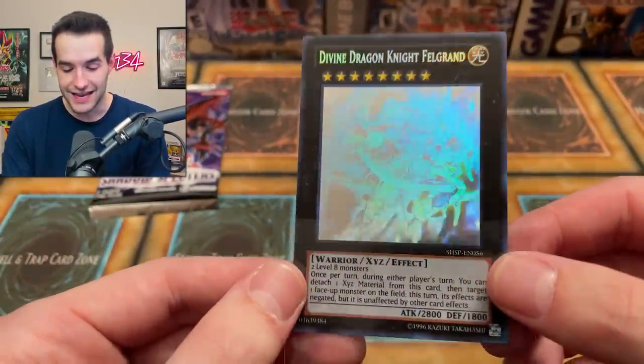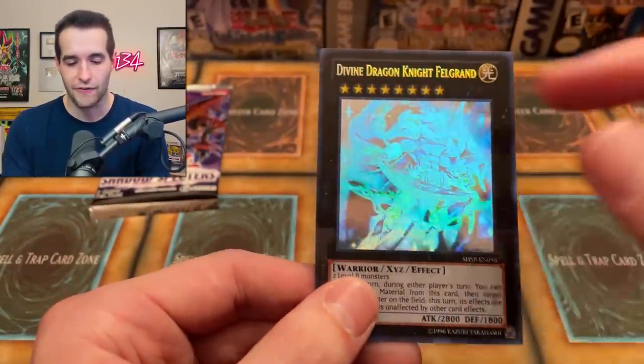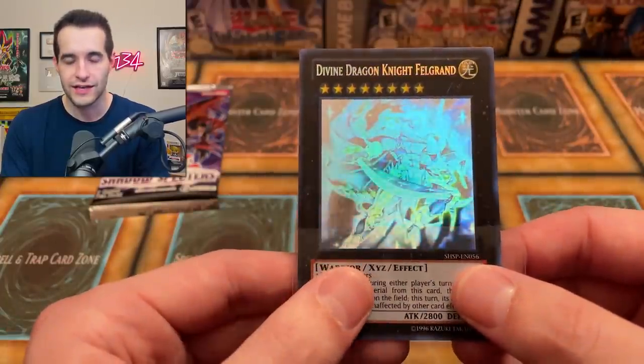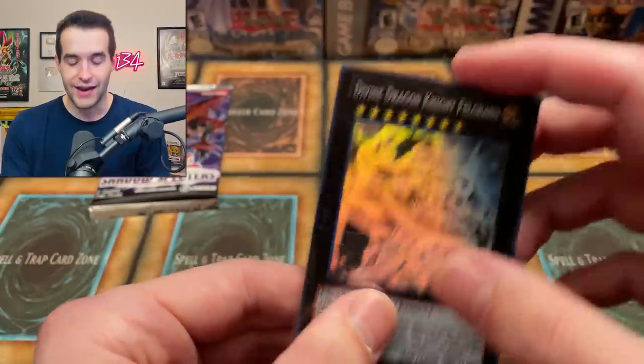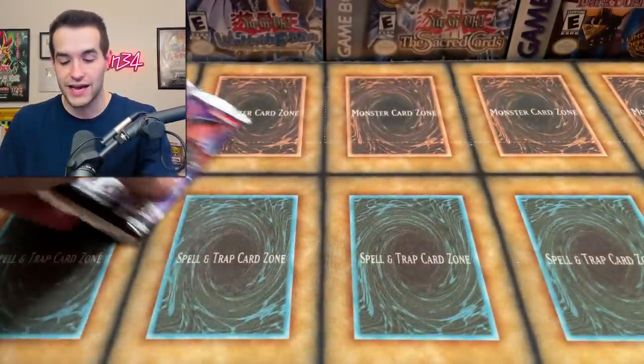Look how beautiful it is. I didn't even bring it up because normally I bring it up - I'm like, the one with the ulti and the ghosts in this set, it looks really cool. And there it is, we pulled it. Ghost Rare Divine Dragon Knight Felgrand - we will take that.